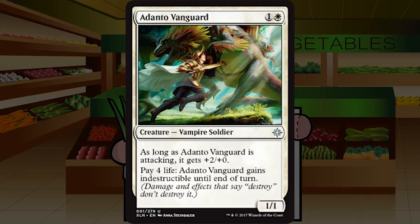Up first we have Adanto Vanguard — one and a white for a Vampire Soldier at uncommon. It's a 1/1; as long as Adanto Vanguard is attacking it gets +2/+0; pay four life, it gains indestructible until end of turn. It attacks as a 3/1 for one and a white, which I love, but in exchange you trade a fifth of your starting life total to keep it alive. The vampire tribe does have life gain in their wheelhouse. I'm going to start at a C minus — I would cut this in many of my decks.